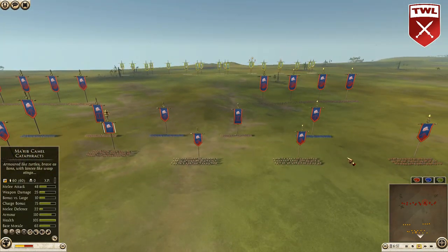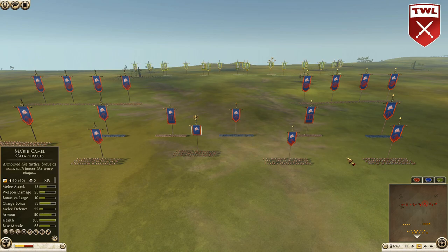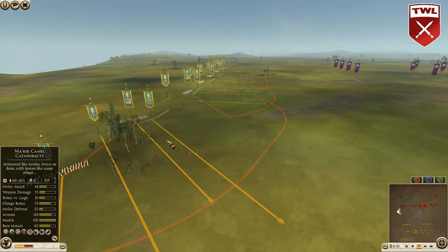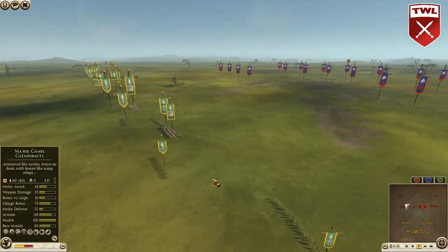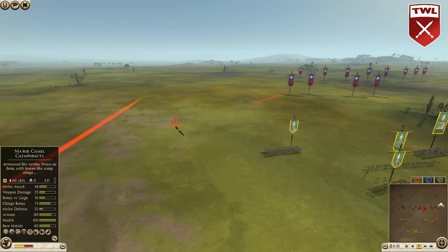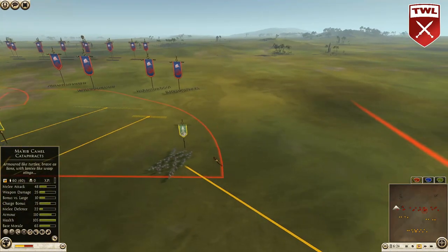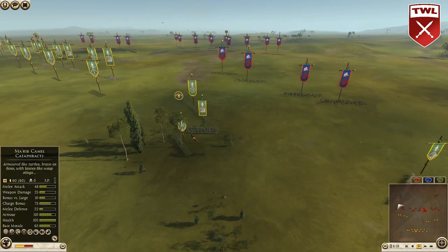Seven minutes on the clock. It's great to be back watching some high level gameplay. Look at how far spread out both armies are — particularly the green banners of Saba, pushing it out even further. I like this — you're giving those horse archers a tough time to get around. It looks like Saba is going to use those armored camel spearmen to potentially fend them off.